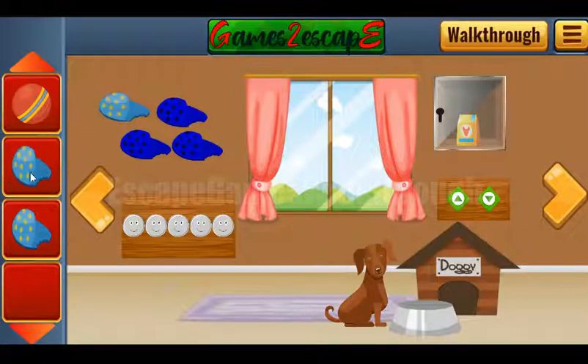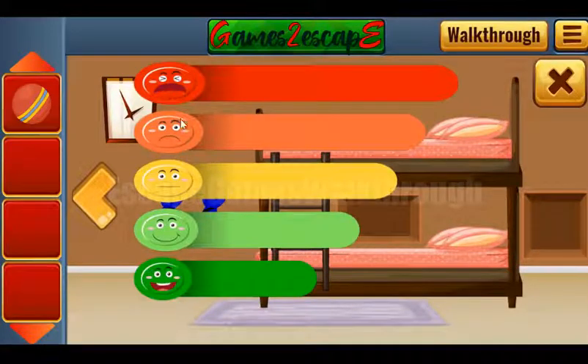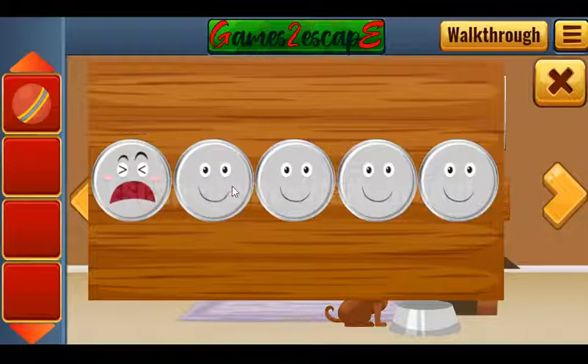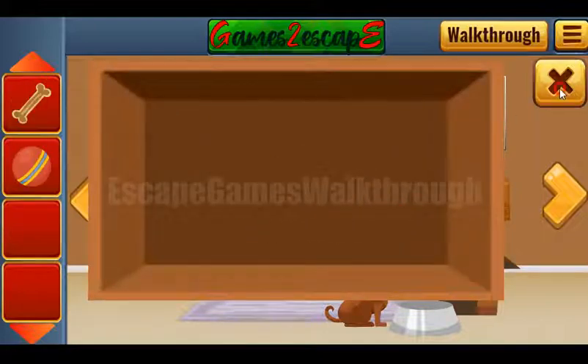Now let's put slippers — one, two and three. Let's try once again the puzzle with faces. Looking at them and using them here. Smiling and laughing. We've got the bone.